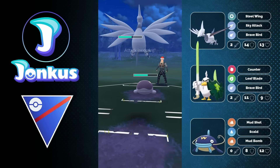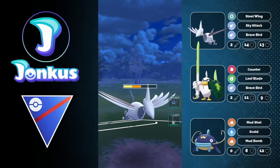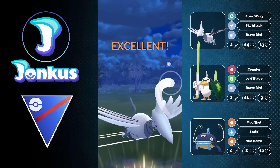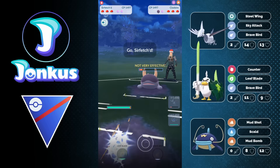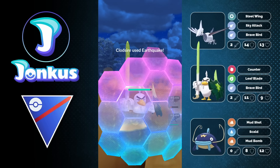A lot of times they don't even run Stone Edge, so this is basically the best matchup for the Clawitzer. A lot of times they just run Earthquake plus Sludge Bomb. As we can see, we can go for the Brave Bird immediately, doing a ton of damage.